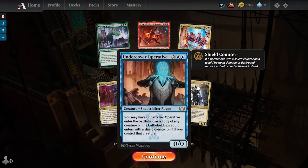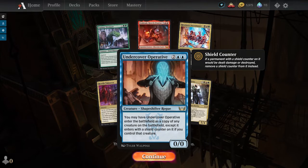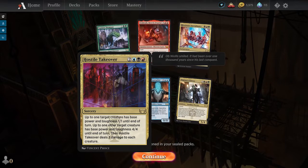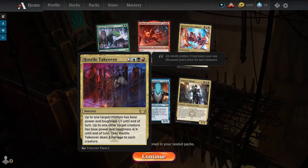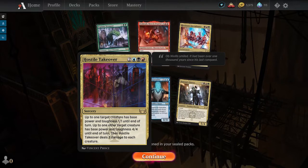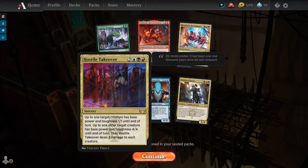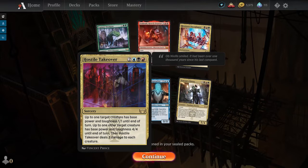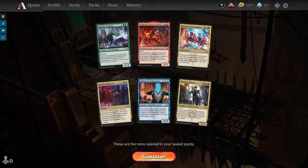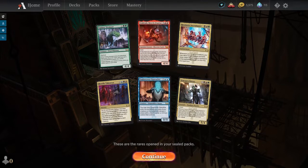We have an Undercover Operative for two blue-blue, a 0/0 shapeshifter rogue that enters the battlefield as a copy of any creature on the battlefield except it has a shield counter on it if you control the creature you're copying. And the last card is Hostile Takeover — a two blue-red-black sorcery where up to one target creature gets base power and toughness 1/1 until end of turn, another gets 4/4, and then it deals three damage to each creature. So you basically shrink one of your opponent's creatures, buff one of yours, and guarantee the shrunken creature dies unless they have indestructible. Pretty decent card. I'm thinking Riveteers because we have four good rares in that color spectrum.